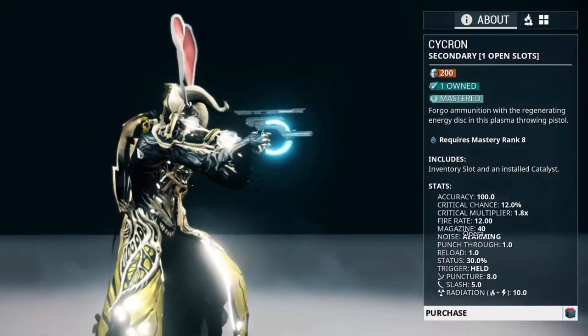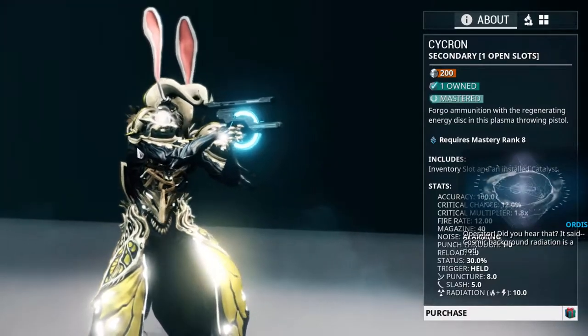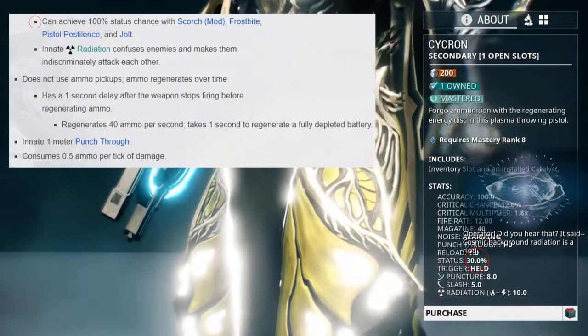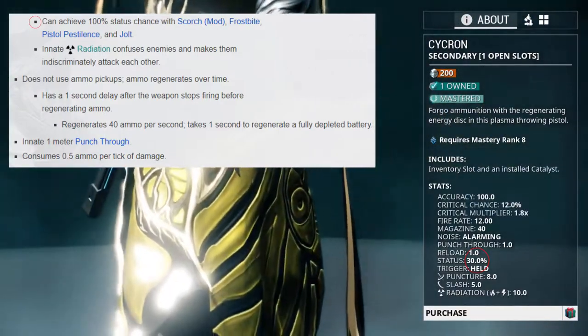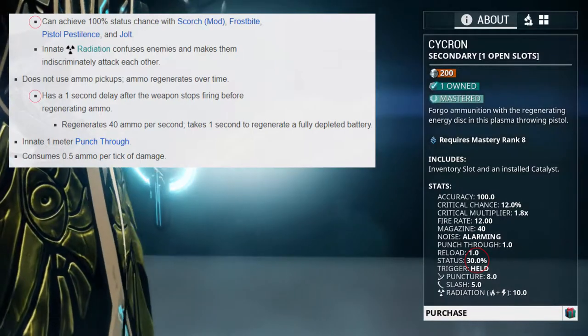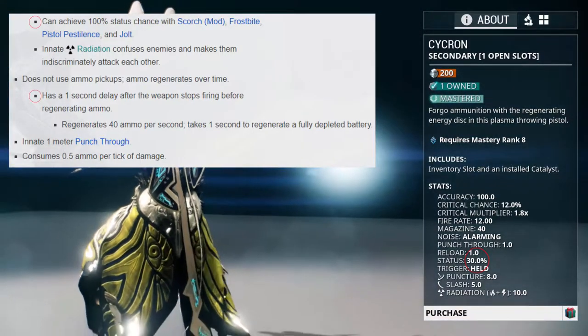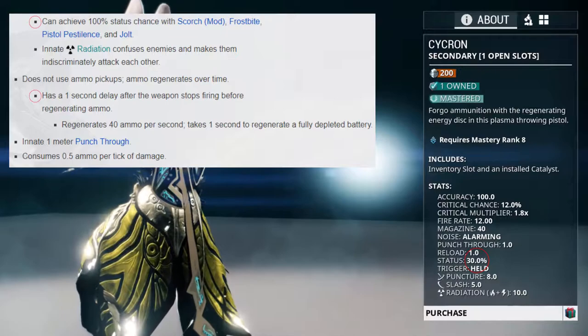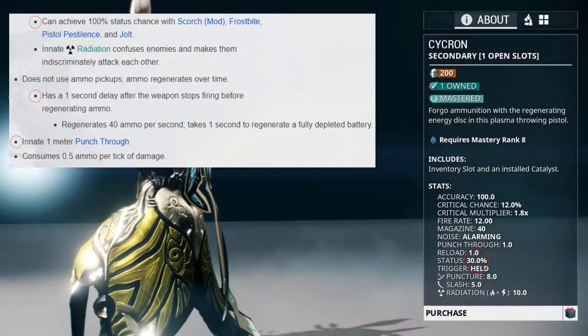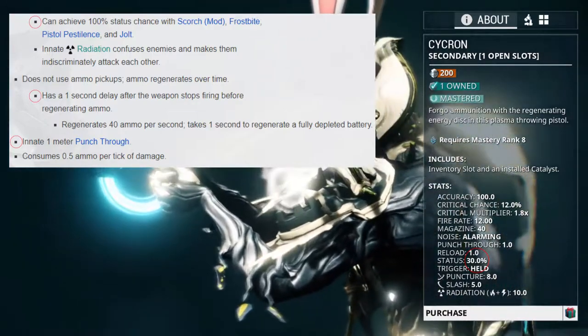Here are the stats that I think define the Cyclron. It has a great 30% status chance, meaning that with 4 dual stat mods it can easily achieve 100% status. It has a 1 second delay on the auto reload with 40 units of ammo per second on ammo regen, which is great. It also has an innate 1 meter punch through, which is really handy when facing cluster mobs and can help spread certain status procs that travel, such as viral.